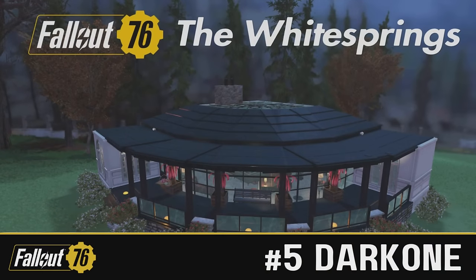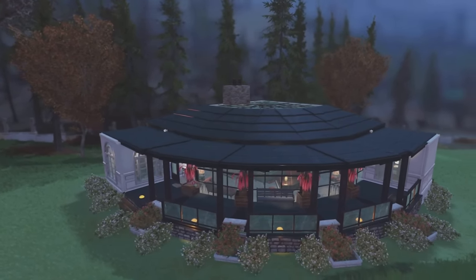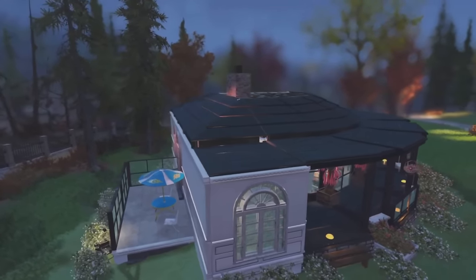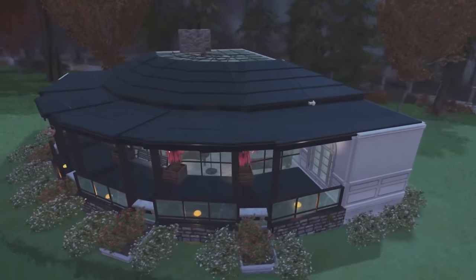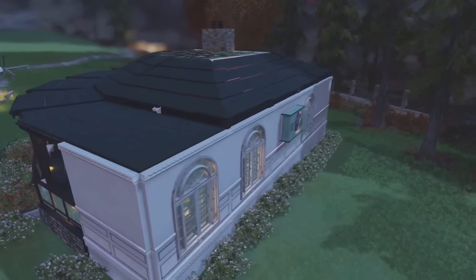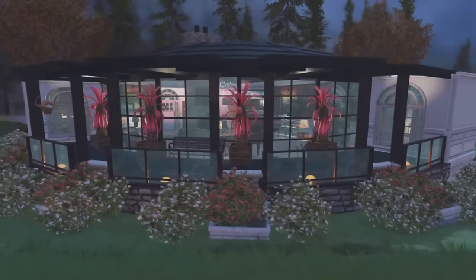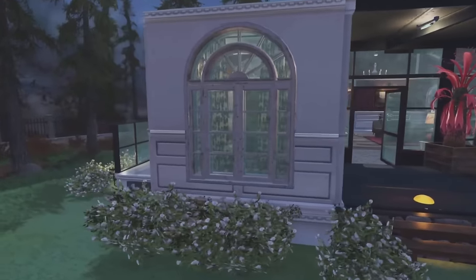In the number 5 spot for the queen category, we've got Dark One with the Whitesprings build - very aptly named considering it's on the Whitesprings. I love the shape of it, it's rather curvy. It's also extremely clean; we have the Whitesprings set, the glass walls, and overall I think it looks really smart. Nice looking build on the exterior - let's have a look inside.